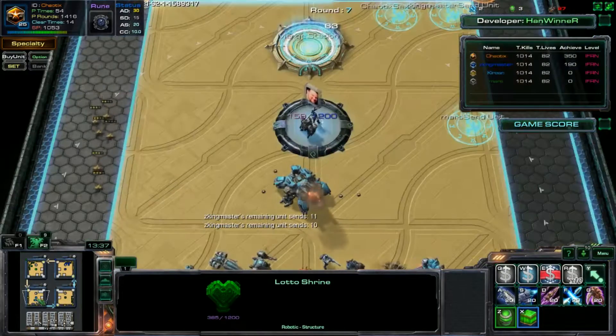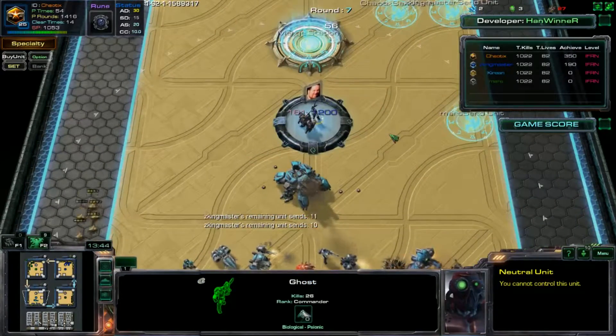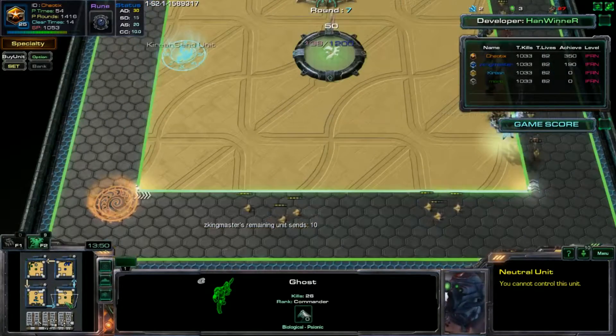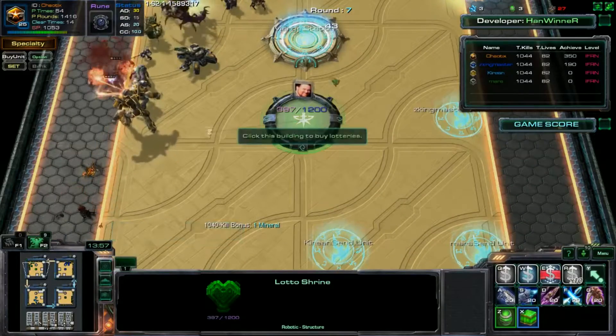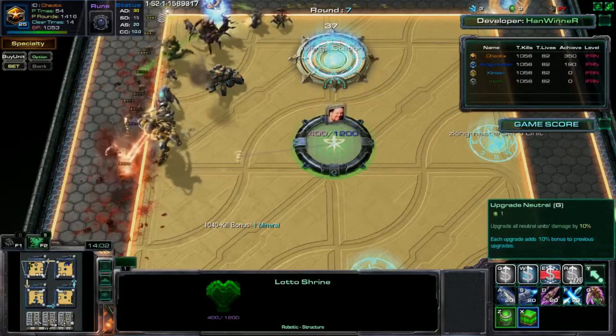Why don't we use the gas stuff? As of right now it's useless on its own, but you can use it to upgrade the races. If you look at your lottery shrine you can upgrade Bionic, Mechanic, Zerg, Protoss, and Neutral. If you spend it all on Neutral but don't have any Neutral units, it's a waste.